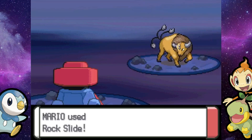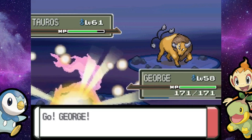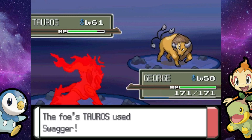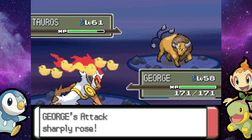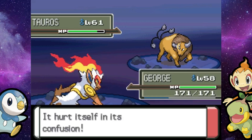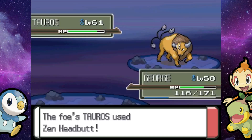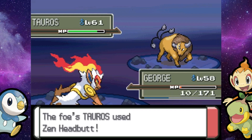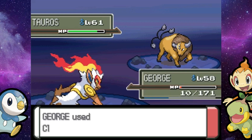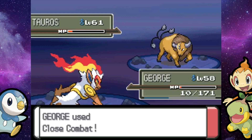Holy smokes! Tauros just ate that. It's safe to say we need George in here. This Tauros is up at level 61. George hit himself in confusion — that's going to do a ton of damage, and this thing has Zen Headbutt. Can Infernape break through confusion? He snapped out! I took the risk because I knew Curious George was going to come through. He does not let me down. And there we go — we killed the Tauros. 10 HP clutch.